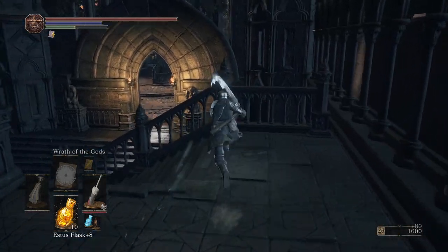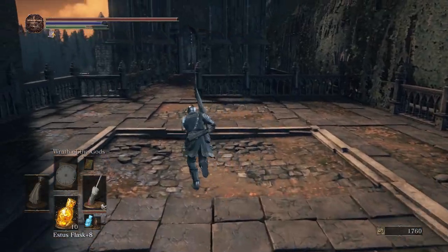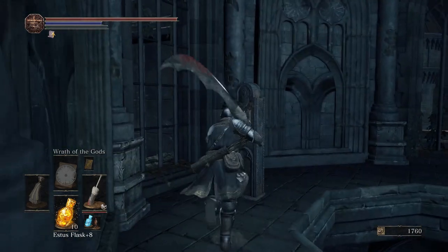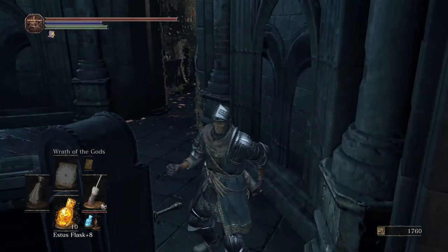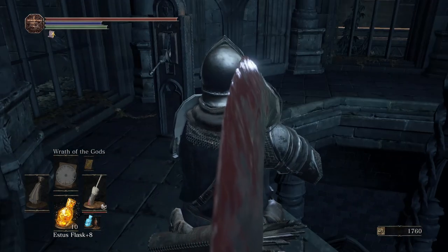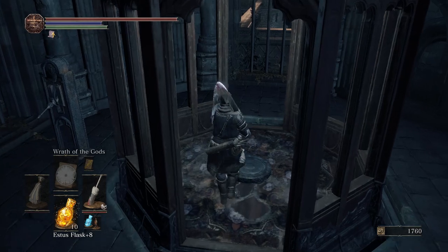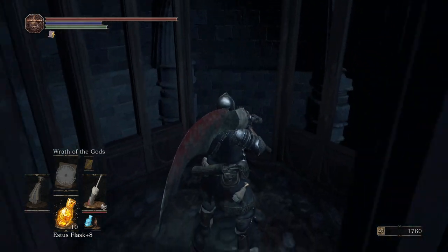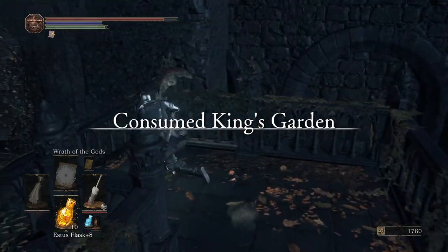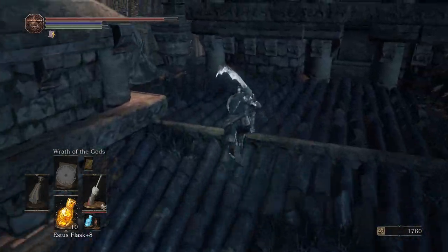Dark Souls 3 — the story about Aldrich, Pontiff Sullivan, the Profane Flame, and how that relates to certain offshoots like Yhorm and the Abyss Watchers, and obviously all the stuff happening with Lothric which we've only touched on. We only know there's a Queen of Lothric and we only know there's this Osiris, but we don't know much about Ocelot or other children or other stories. We've just barely started to learn about the culture of Lothric, with the three pillars and all that stuff. So it gets good — there's a lot of cool stuff coming.